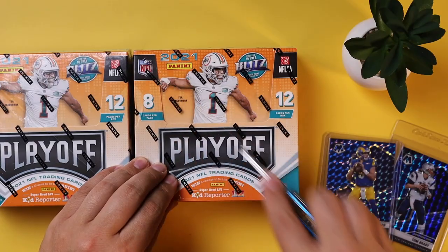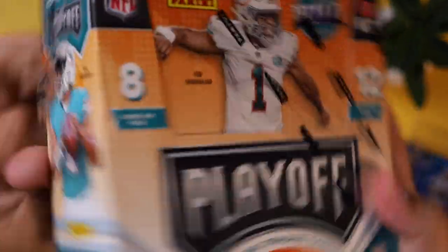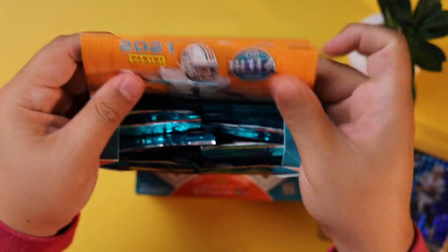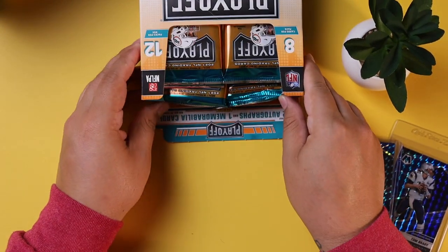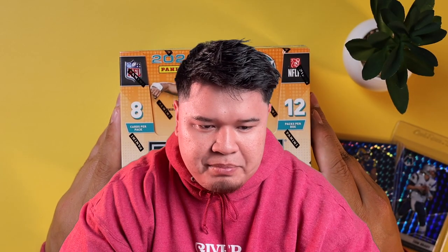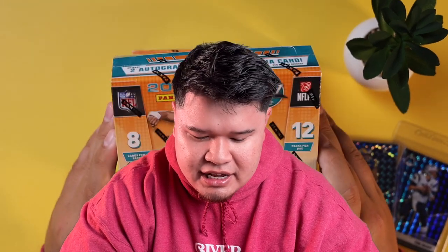Today we open two NFL Playoff Hobby Boxes. In this set, we have 12 packs per box and eight cards per pack. We're going to be doing two. Each box has two autographs, so we're looking out for those and any big hits. They also have one base rookie plus insert, and also the Hobby Exclusive Contenders rookie ticket preview red or green autographs — so that's going to be an even bigger hit.